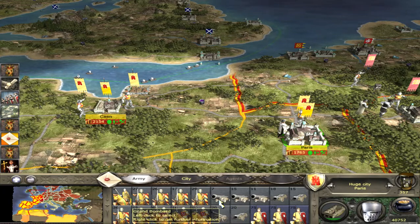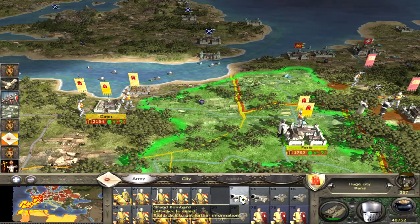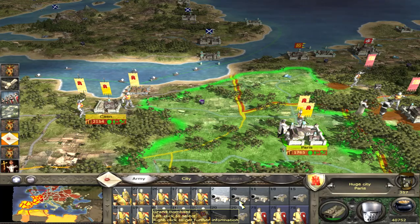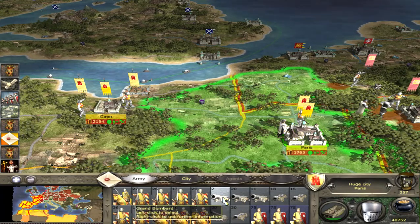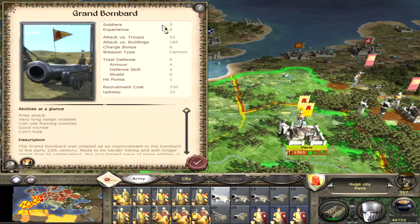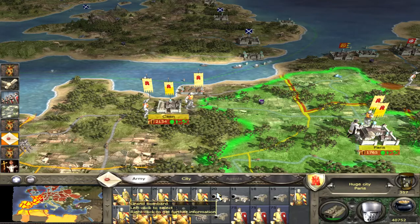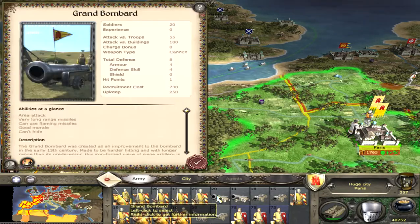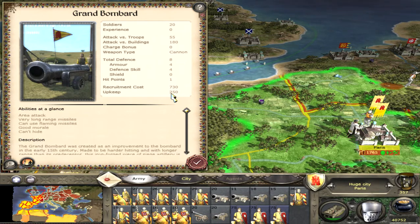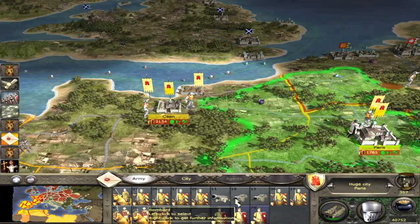Let's merge this grand bombard here — left-click and push it onto the other. You see 20 soldiers; this is a full-equipped grand bombard, and there's a small unit here you can disband. If you have two soldiers it costs 25 upkeep — disband it. If you have 20 soldiers, right-click — 20 soldiers costs 250 florins.